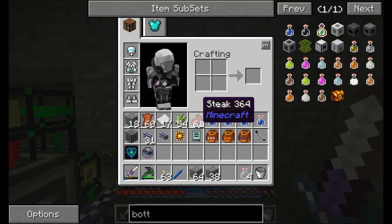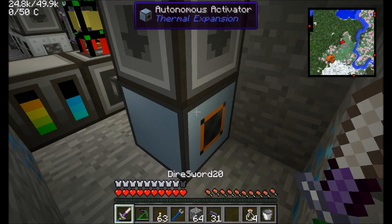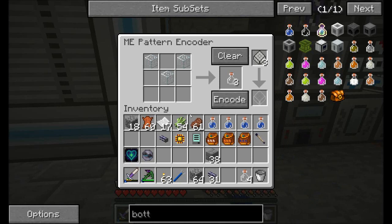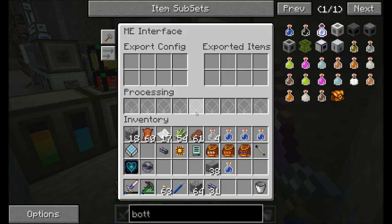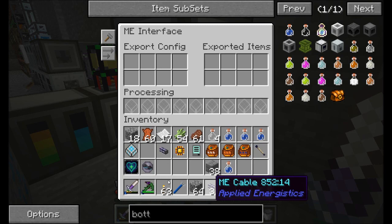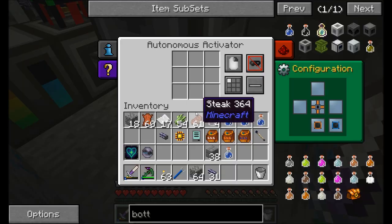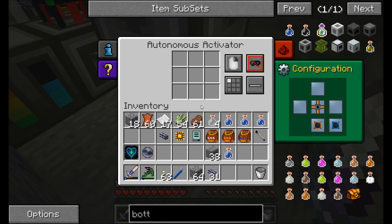I'm going to craft myself a few more glass bottles. Then it's a simple matter of using the ME interface to insert items in order to craft — I'm going to say one bottle equals one water bottle. So you place a bottle into this inventory and you'll get a water bottle out pretty reliably. We'll have to keep an eye on it because sometimes it'll drink it if it's running too long.